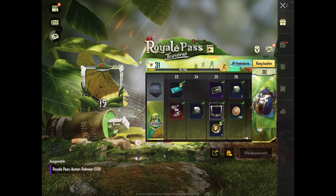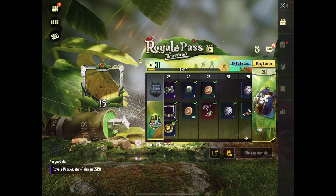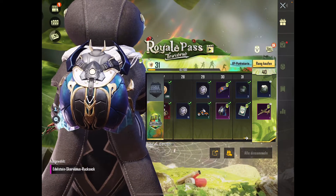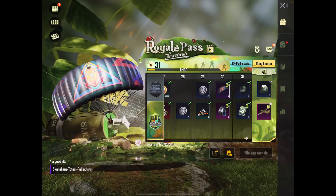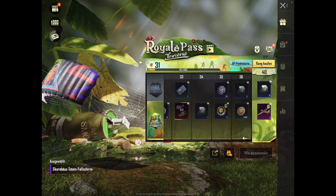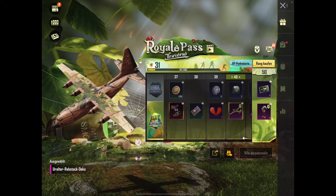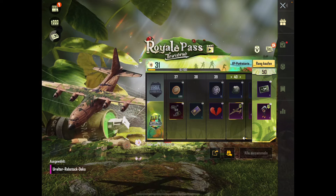Level 25 dann die Rahmen — die benutze ich eigentlich nie. Genauso wie das Avatar-Dingens benutze ich auch nie. Level 30 — der Rucksack sieht auch schön aus, passt sehr gut, passt eigentlich auch gut zum Outfit. Der Fallschirm — ja das ist jetzt nicht so meins, aber Fallschirme hab ich ja auch so viele. Level 40 dann Flugzeug-Skin — die sieht stark aus, die gefällt mir, mit dieser blauen Optik. Das ist echt nice.